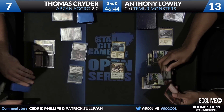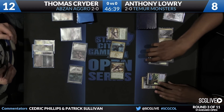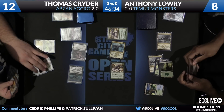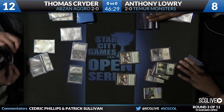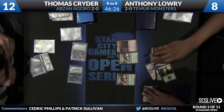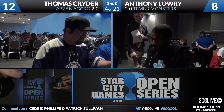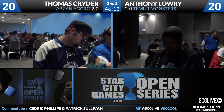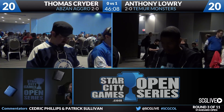Looks like all this damage is going to come across. The Bloodsoaked Champion isn't going to do any blocking. A little surprised to see Anthony play that the way he did — he could have tapped the Yavimaya Coast to Stubborn Denial, which would have allowed him to cast Ash Cloud Phoenix post-combat. The Ash Cloud Phoenix also blocks the Herald of Torment, which may complicate Thomas's turn quite a bit. Five points of damage comes across. Life totals flip in reverse. Anthony Lowry going to win game number one here with Temur Monsters over Thomas Kreider.